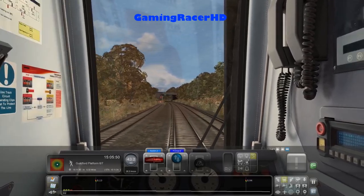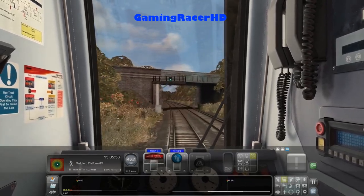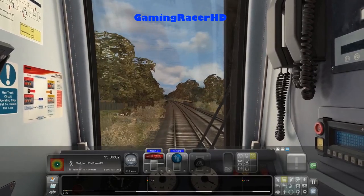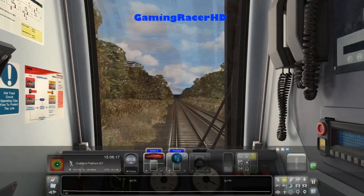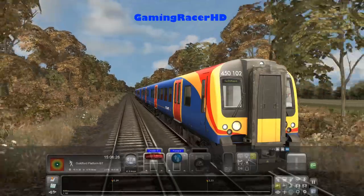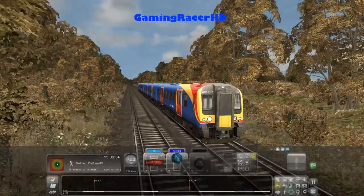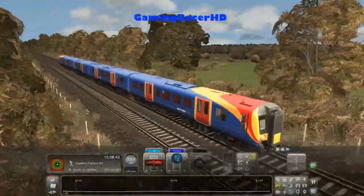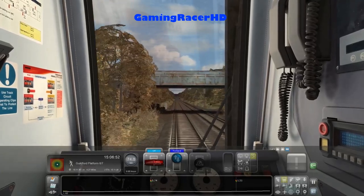We have to arrive at 15:11, and ETA is saying we're going to arrive at 15:11, so we may as well go a bit faster. The speed limit is 90 miles an hour. I think 70 should be fine — don't want to arrive a bit too early. Then we'd have to be held at a signal just before we arrive at Guildford. So 70 to 75 should be a decent speed — we've still got around 5 minutes and just over 4 miles to go.